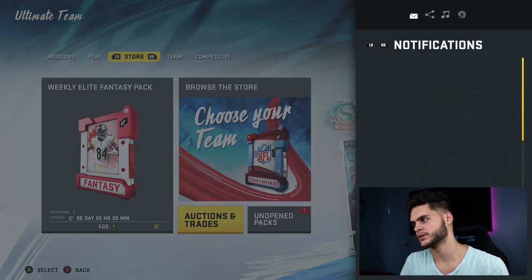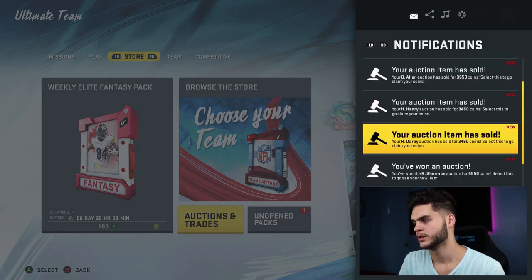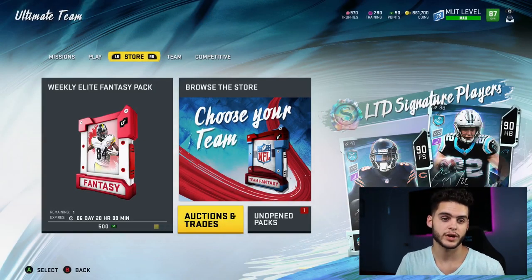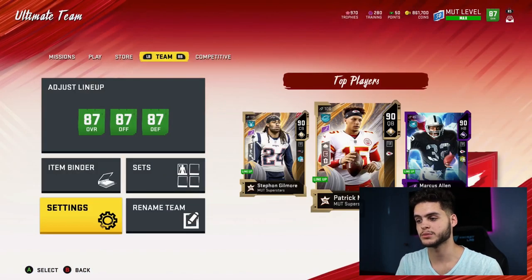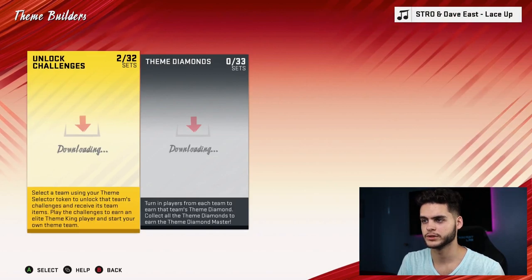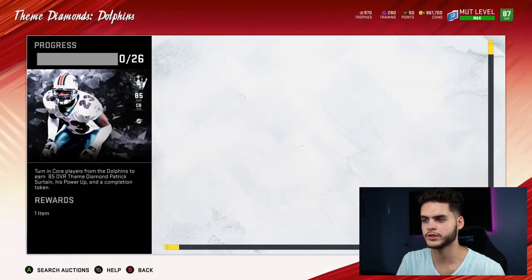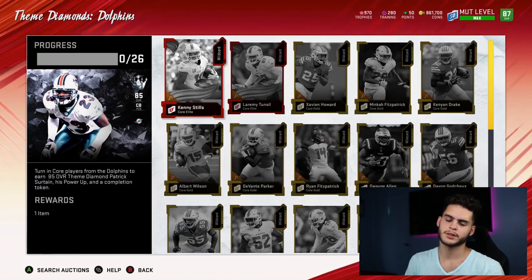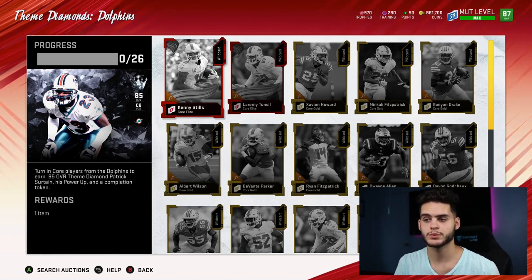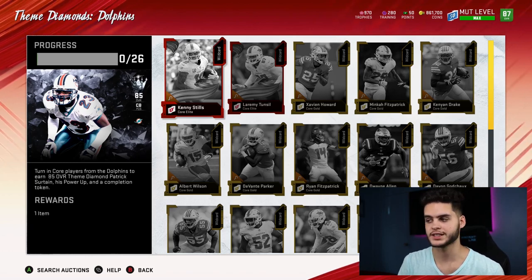Let me show you guys what I've been selling. As you can see in my auction sold, I sold a Hunter Henry for 3,000 coins — that's 3k for a cheap gold. Right now gold players are crazy expensive, which leads to multiple opportunities. If you go to Sets > Theme Builders > Theme Diamonds — for example the Dolphins set — you need specific players to complete the set. That makes every card in the set valuable.